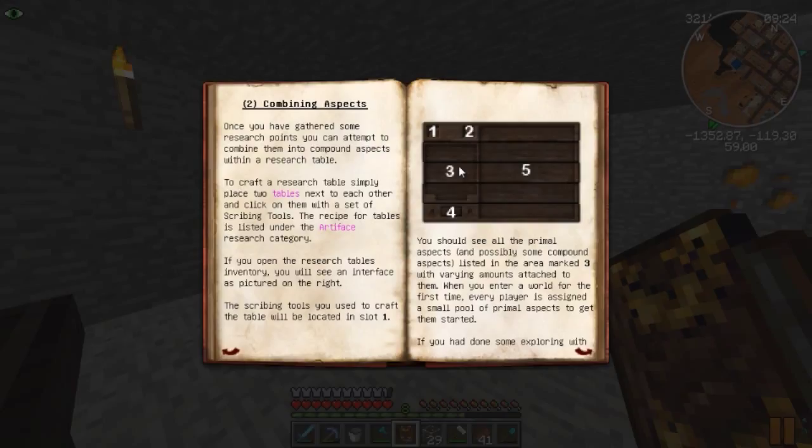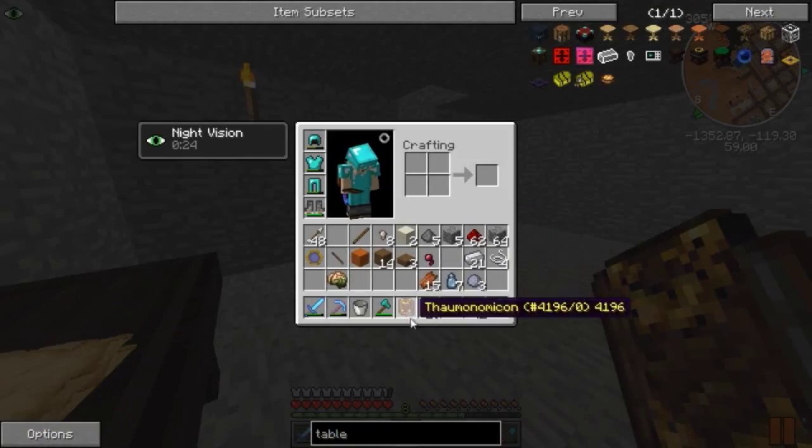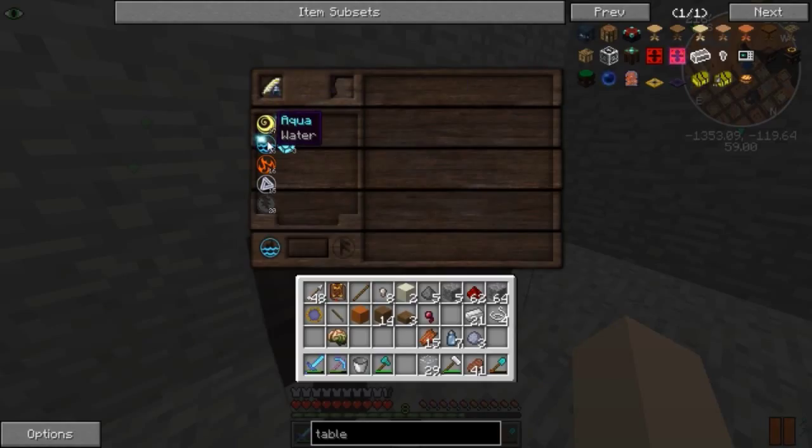When you enter a world for the first time, every player is assigned a small pool of primal aspects to get them started. If you've done some exploring with the Thaumometer beforehand, you might have a significant number. This seems fun! When you have two selected, pressing the purple button will attempt to combine them. So it's like puzzles - let's take water and fire and press the purple button. Did it make anything?